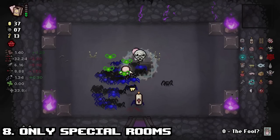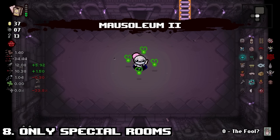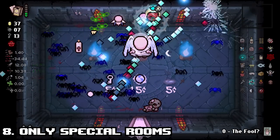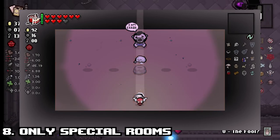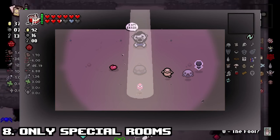Number 8: the only Ascension special rooms. Despite no secret rooms, super secret rooms, shops, or any other special rooms appearing on Ascension aside from the item room, you can actually encounter error rooms the normal way. The exit on these rooms will, as normal, bring you to the next floor of the game. This means with Teleport 2.0, you can have guaranteed error rooms as long as you find a battery on the ground after your Devil Deal.